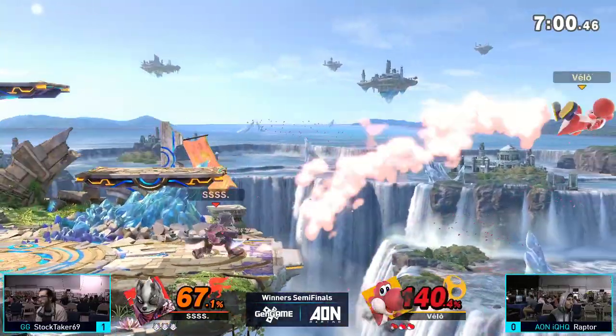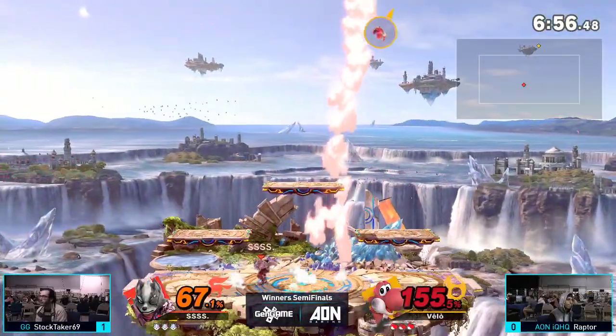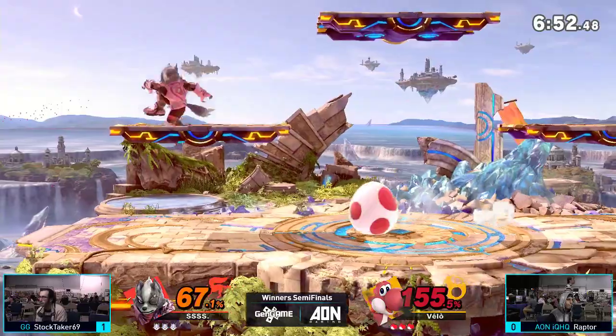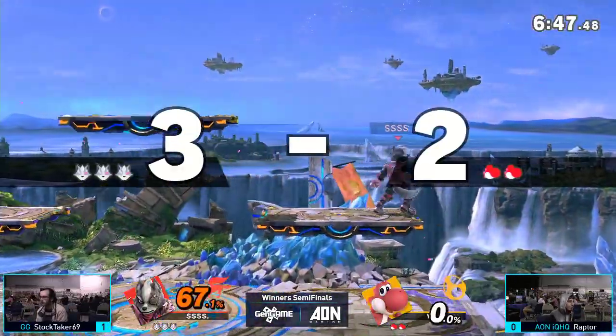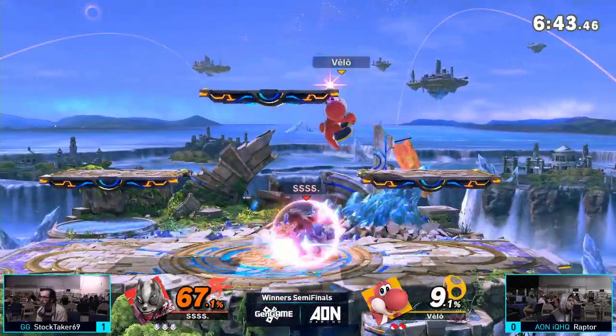Raptor still has his double jump and uses his air dodge to get back. Stocktaker just down-tilts him back and gets the up air to continue the juggle. Raptor lands but is sitting at a really high percent. Gets hit with the up air, up smash trying to land — Stocktaker takes Raptor's first stock and has the lead in game two.